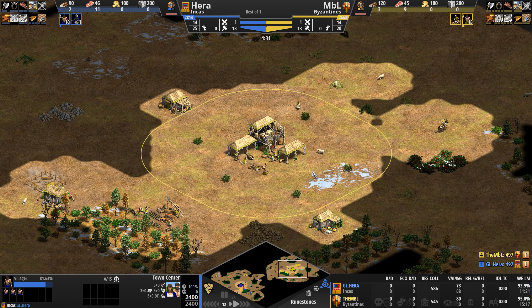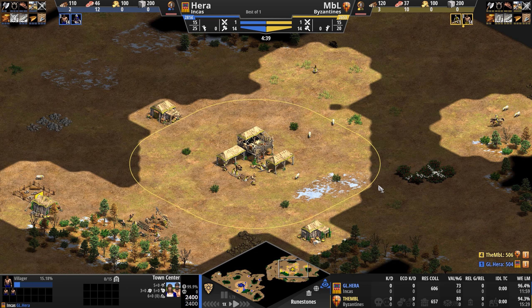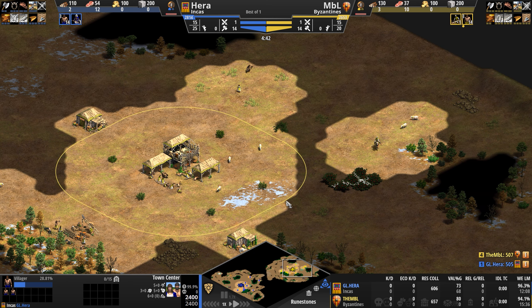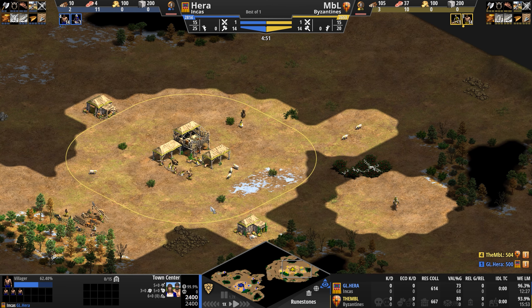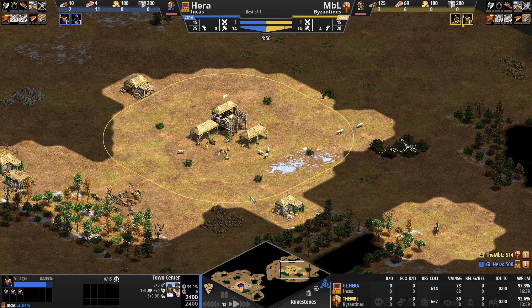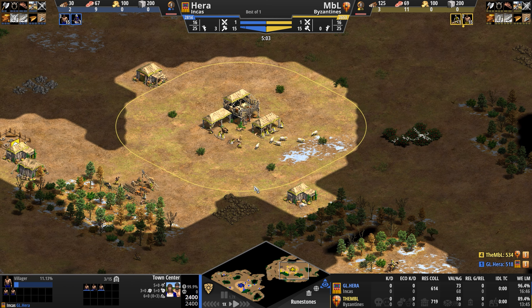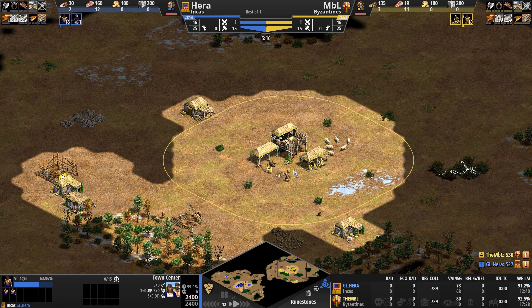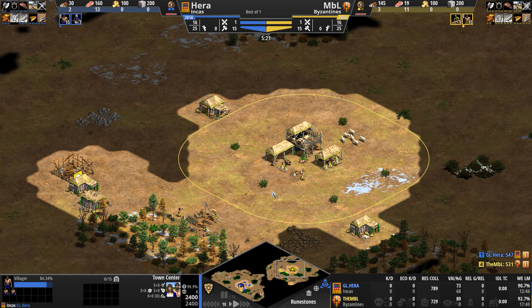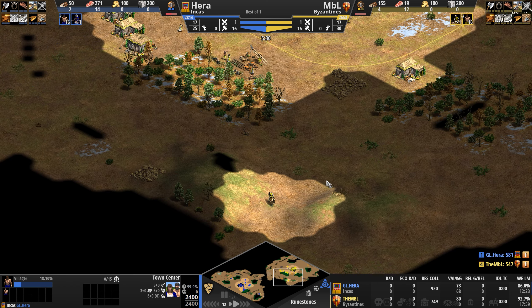Their Bombard Towers can be upgraded to do splash damage. They get Town Watch and Town Patrol for free, so they can see you coming from a mile away. Once the battle actually starts, their monks heal units twice as fast as normal. They can slow down enemy advances by spamming trash units for days because their Spearman line, Skirmisher line, and Camel Rider line units are all 25% cheaper.